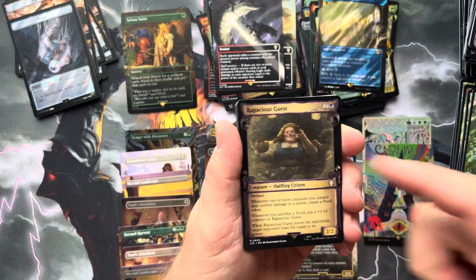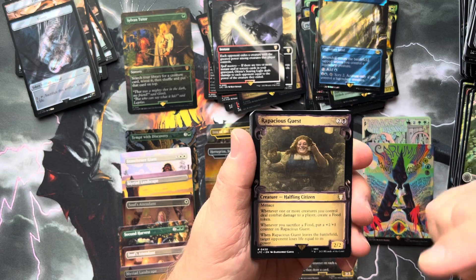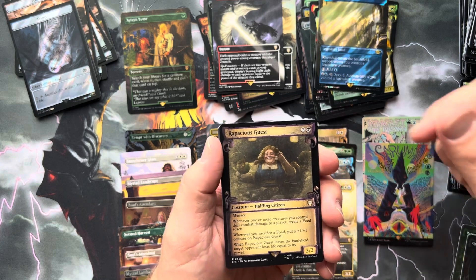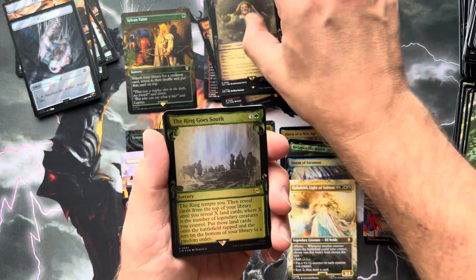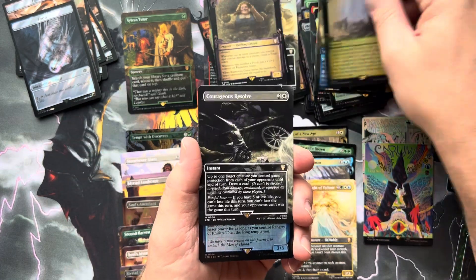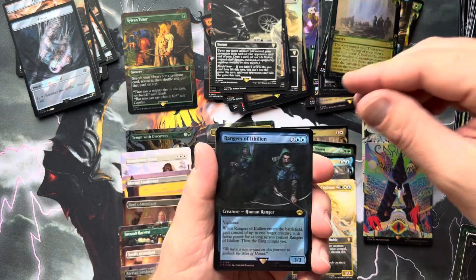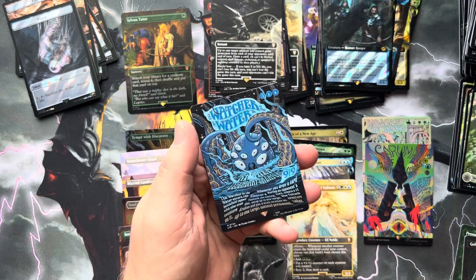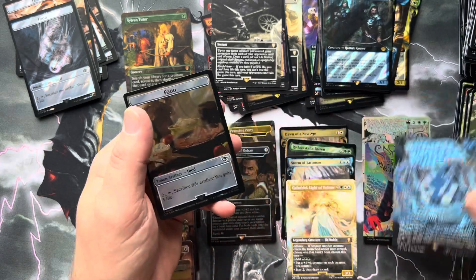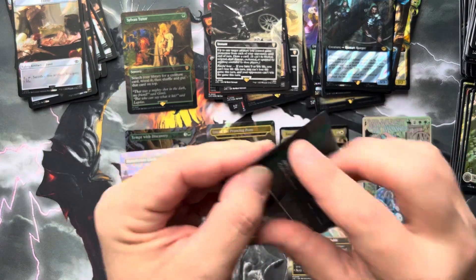Rapacious Guest — she gets so nasty in the Food and Fellowship deck. My daughter has beat me many a time using her and Gollum in food tokens — it's just a pain to deal with. Ring Goes South. Courageous Resolve. Rangers of Ithilien in Surge Foil. Legolas. And there's the other poster — the Watcher in the Water, non-foil. That's all right.